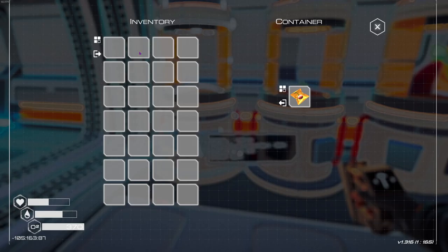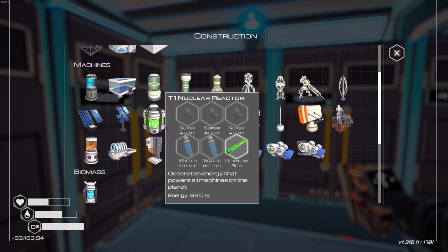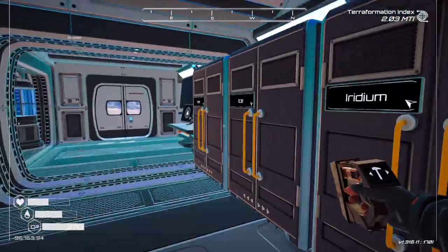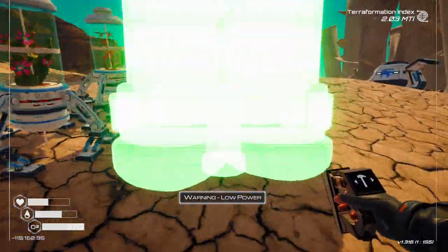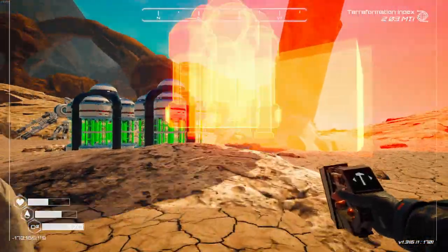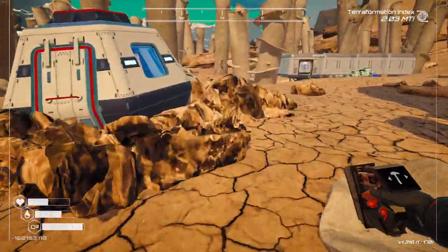Oh, we're out of power — yeah, just a little bit. We do have enough uranium for another reactor. What do we need? Two water bottles, three super alloy — one, two, three, yeah we do. We'll put another reactor down so that we don't run out of power. The reactor is going to go up here, exactly where the other one is — this will be reactor number three. There we go, beautiful, power is now back on, we're good to go.